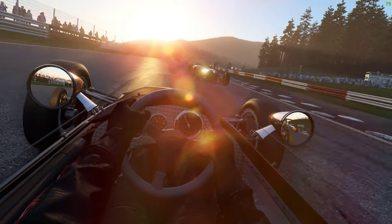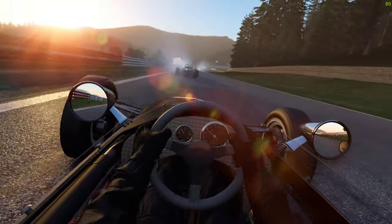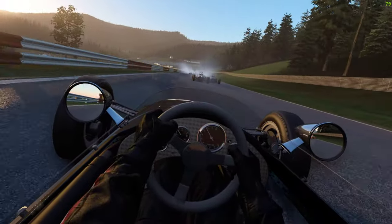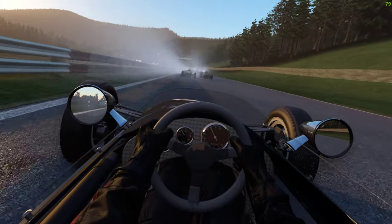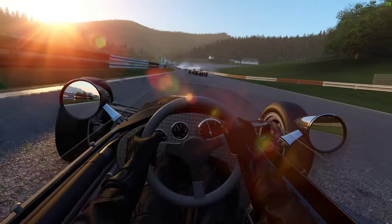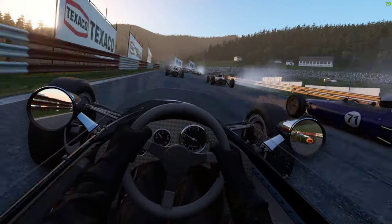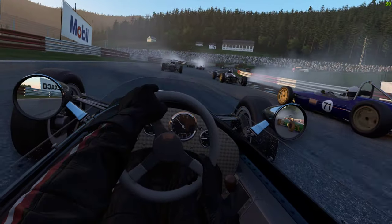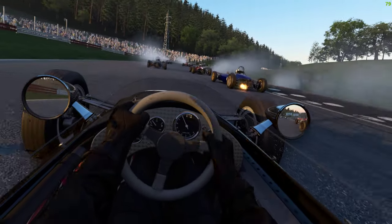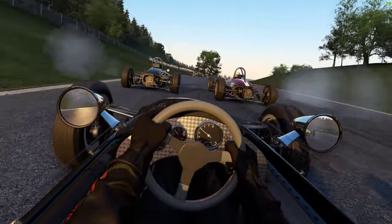These Formula Juniors just give you so much feedback, it's ridiculous, and they come equipped with all-weather tires. So no matter what's going on on the track, you're going to have grip of a type. But you can just put these things on the balance so easily.